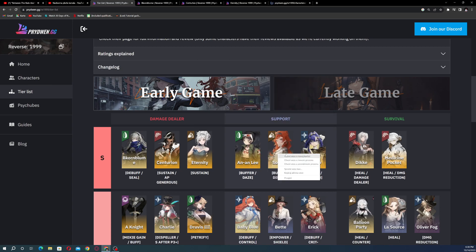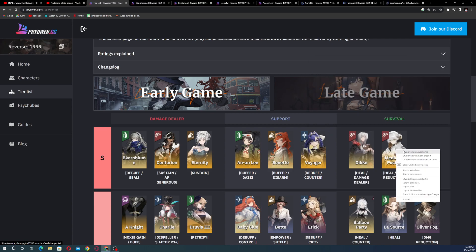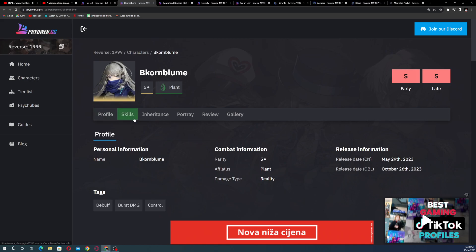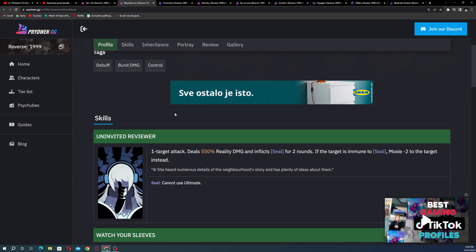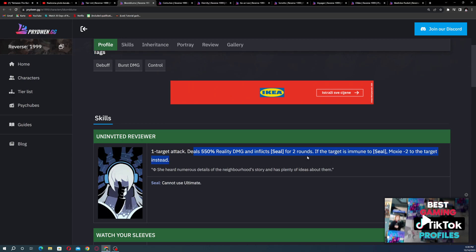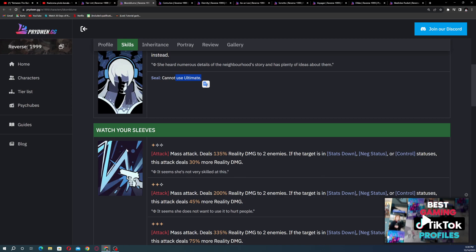Now let's look at the S tier characters in more detail. Corn Bloom's skill is a single-target attack dealing 550% reality damage and inflicting Seal — if the target is immune to Seal, it deals Moxie minus two instead. Sealed targets cannot use their ultimate, which is a huge deal and explains why she's S tier immediately.